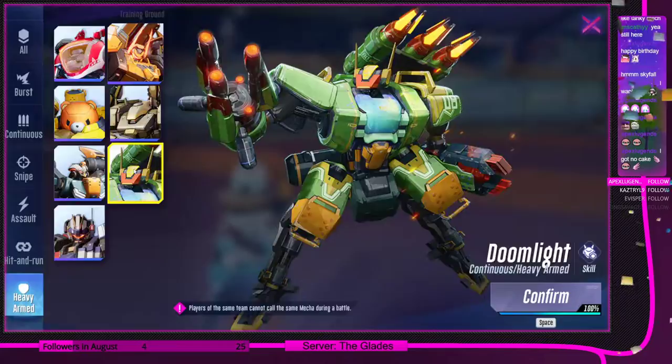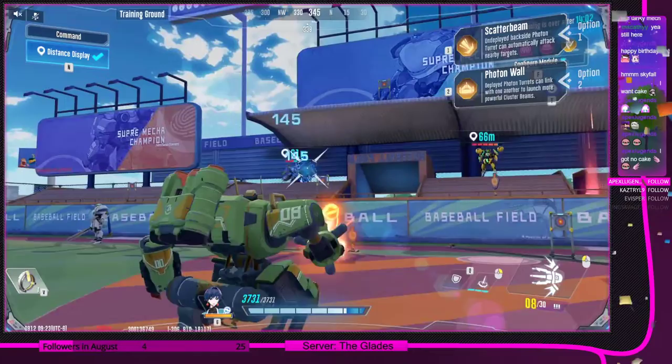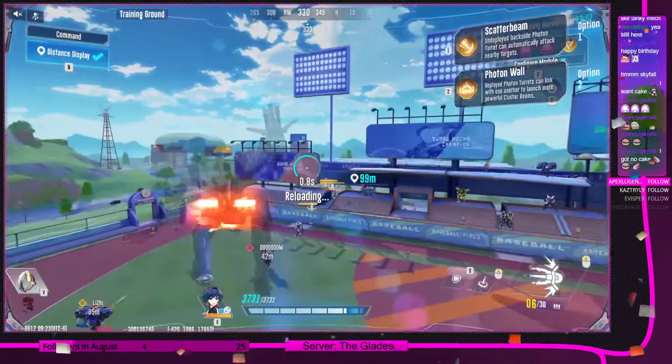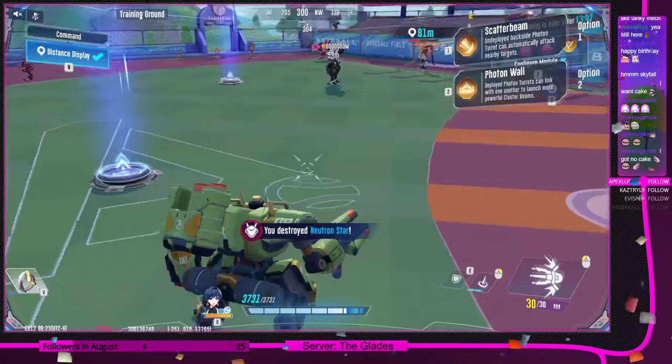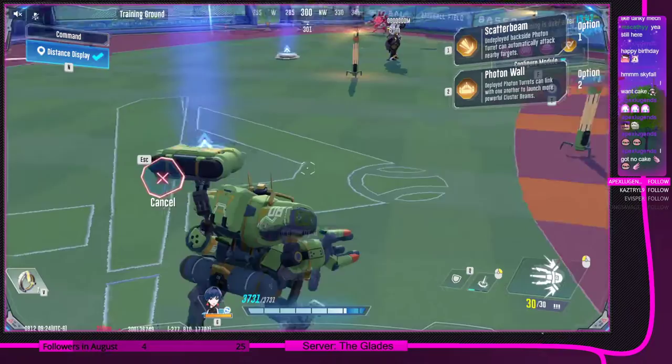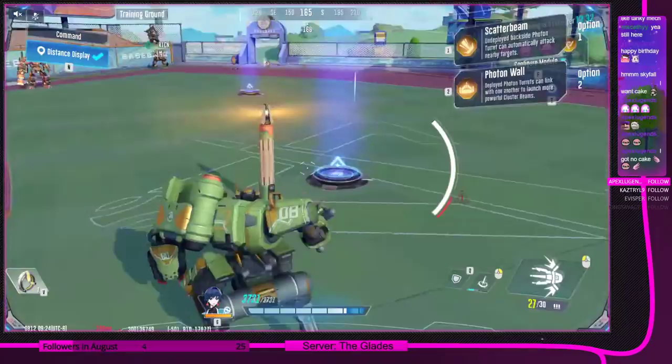Doomlight is an interesting one — he has both high damage and a very support-oriented role because of his turrets. You don't really want to put all turrets in the same spot. Spread them out so they're constantly hitting a mech in range, and position them so enemies get shot in the back. Your main job is to force enemies to worry about those turrets.